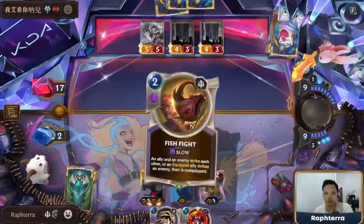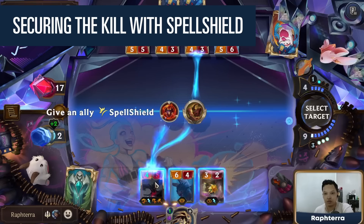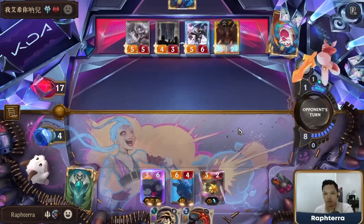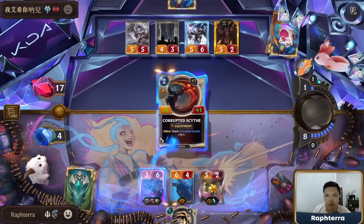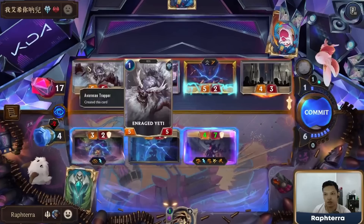Fish Fight is great. We need Cain to kill something. We will survive. That's the only way I live, right? If they have Trollchant, we lose — can't play around Trollchant.